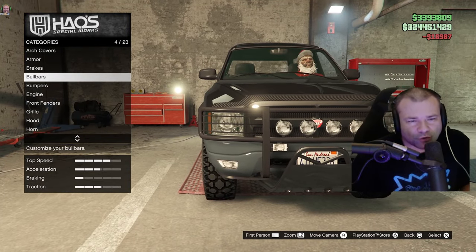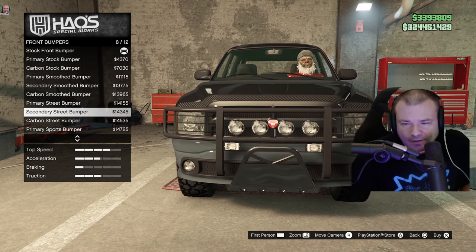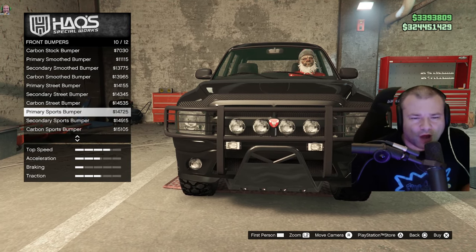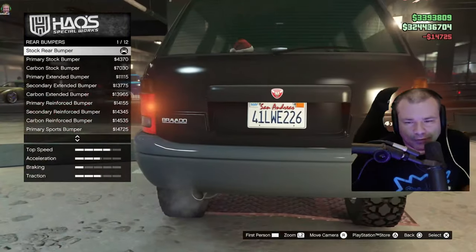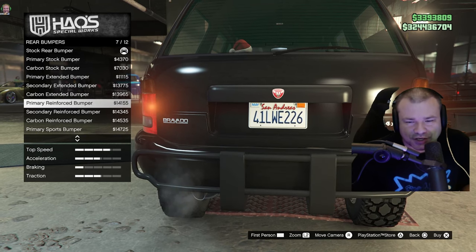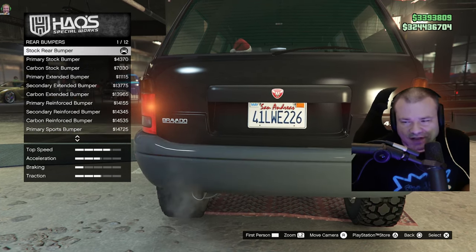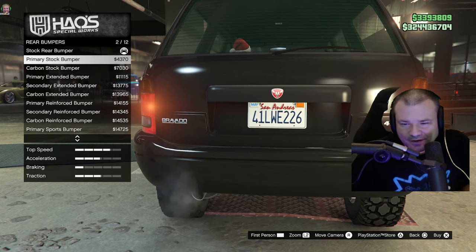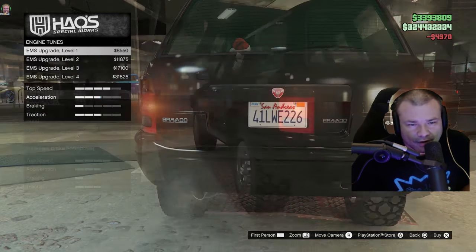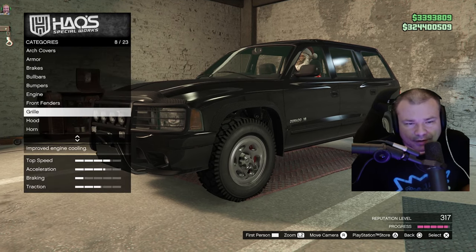I like that reinforced bull bar. Front bumper — I kind of like the ones towards the end. I'll just go with the primary sports bumper. Rear bumper — the back of the Bravado looks pretty generic in my opinion, so I'll go with the primary sports. Actually, primary stock is pretty much the same and I save money, so I'll go with that. Engine — always go the best. Front fenders — I'm good. Grill next.